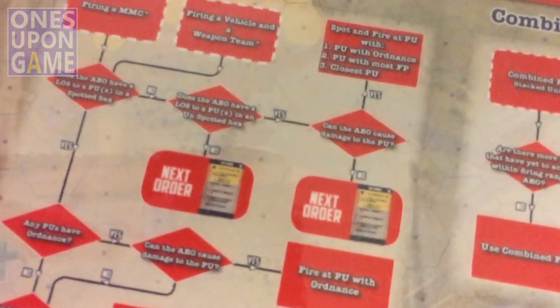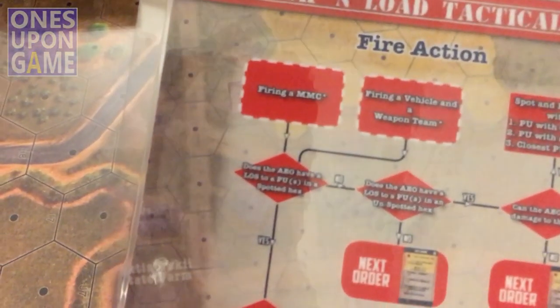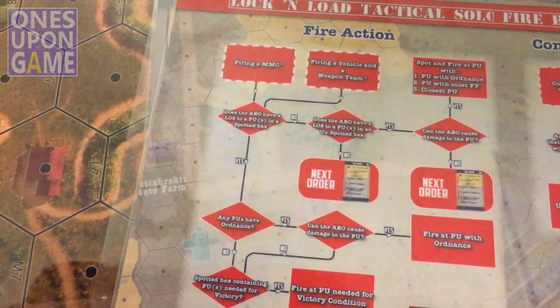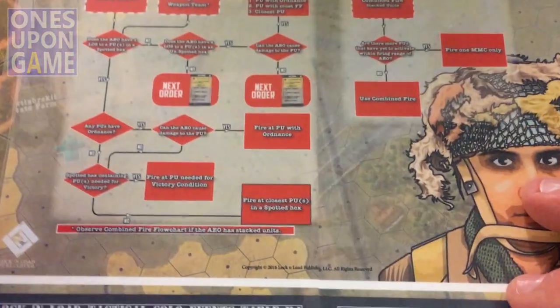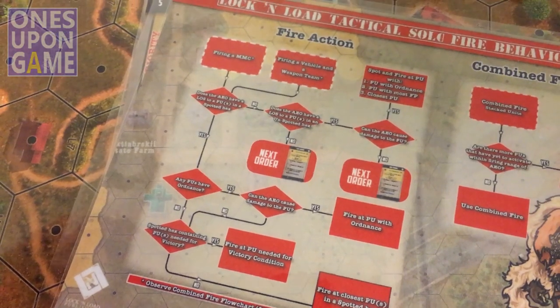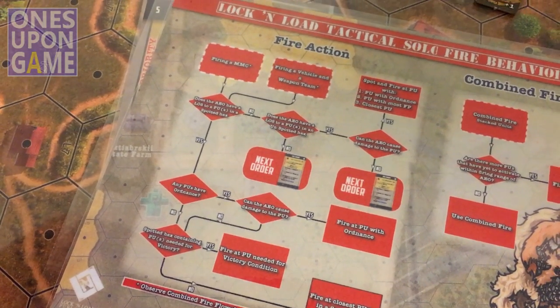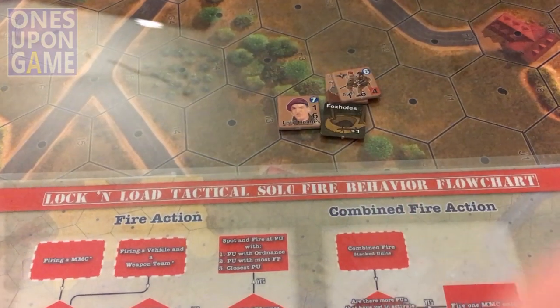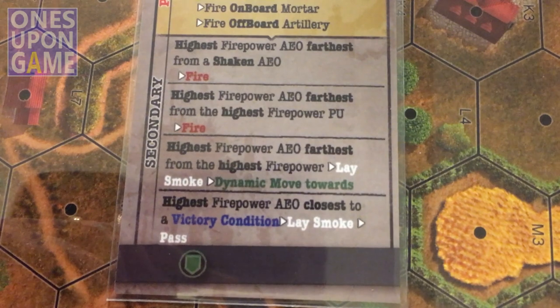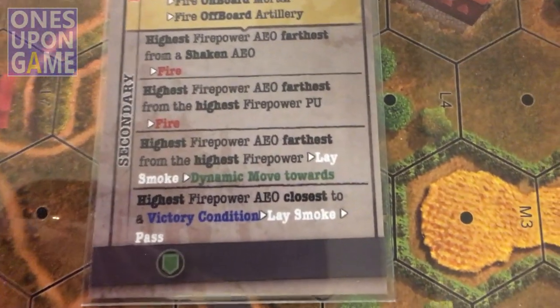So the unit that's going to fire is a multi-man counter — we're firing MMC. Does the AEO have a line of sight to a player unit in a spotted hex? Yes, he does. I'm playing this like the Conflict of Heroes version where the selector picks the unit that's going to take the action, and the terms in the selector don't necessarily mean who they're going to fire at. Highest firepower AEO, farthest from the highest firepower player unit — doesn't mean he's firing at the highest firepower player unit. We'll see what the flowchart tells us.